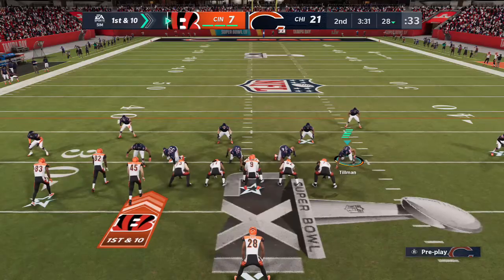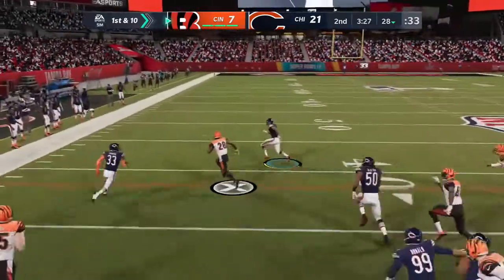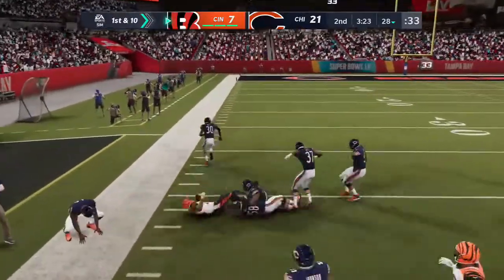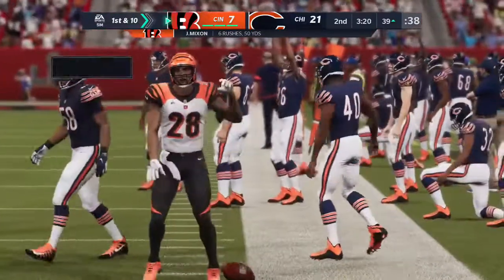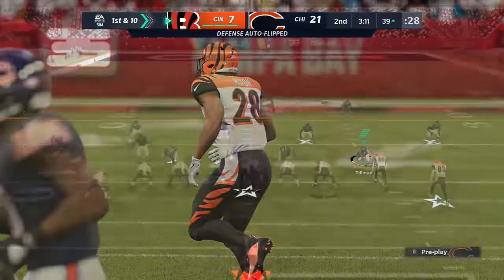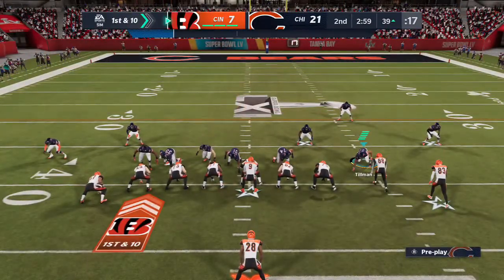Burrow and the Bengals with a first and 10 at their own 28-yard line. They'll hand it off — this is Mixon — shedding the tackle and now some room. Able to rip off a big chunk of yardage before being dropped inside the 40. He's able to rip off 32 on that one. It's a first down. So how about that for a chain mover? They're all the way down inside the 40 now for first and 10.